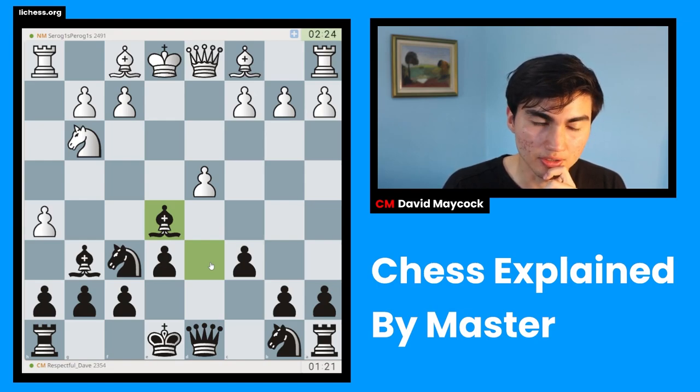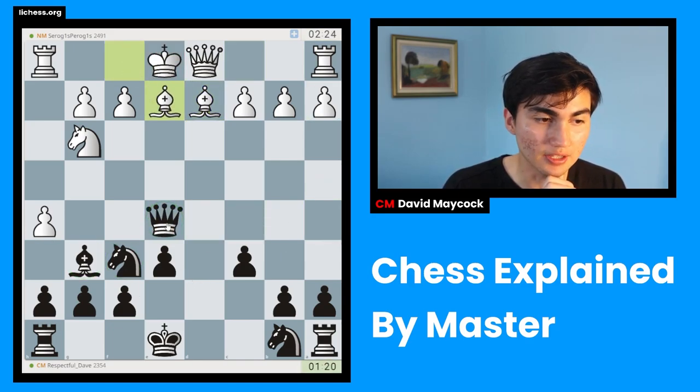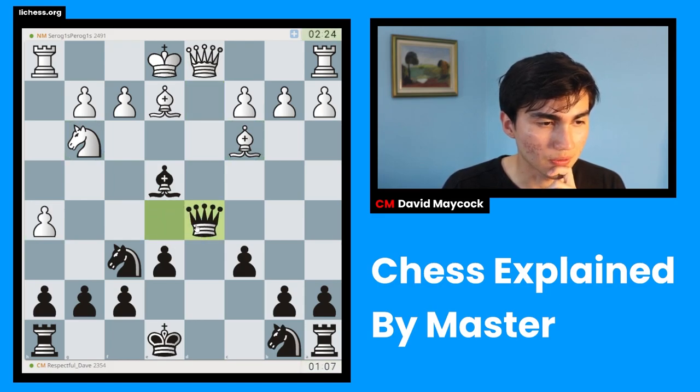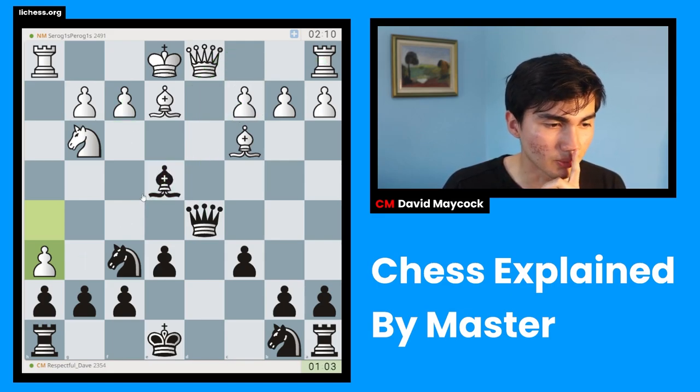Now I am risking because maybe I missed something — it's never official until it's happened. So Qa5 — my idea is that I get to check the king, and I know that both my knight and my bishop are attacked. But my plan is that I take the pawn with check. Everything's check — that's very important. And now I get to play something like Be4 or Bf5, which saves my bishop. The point of this whole sequence is that I am up a pawn. I'm also creating some tension, but f3 I missed. Getting complicated very quickly, which is what usually happens in these games.